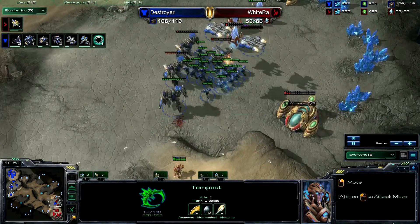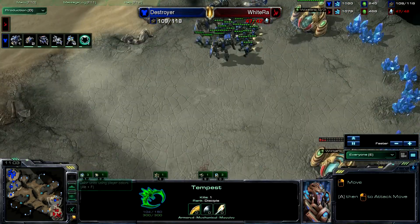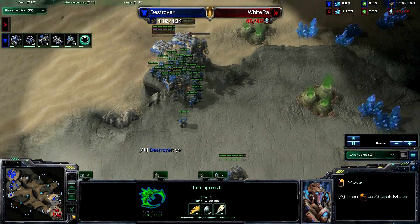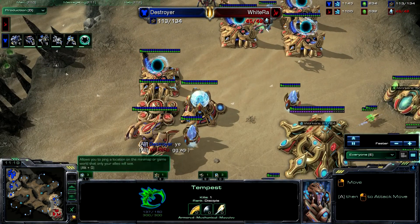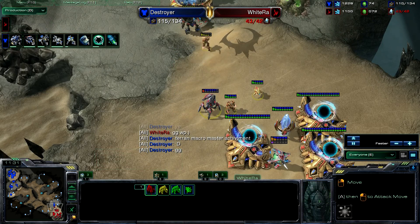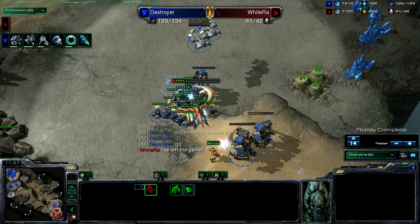Destroyer isn't even all-inning — he's getting a third expansion behind this. I think Terran needs nerfs; Warhound absolutely needs a nerf. White Raw is holding on by the skin of his teeth, supply-blocked — there's nothing he can really make against this. GG is called by White Raw. So White Raw loses to Destroyer, but not because he's a bad player — Warhounds are just really strong. Anyway guys, I hope you enjoyed this Heart of the Swarm replay cast. I'll be doing a lot more of these, so check out the YouTube channel, follow me on Twitter at twitter.com/quantic_promise, and I'll see you next time.